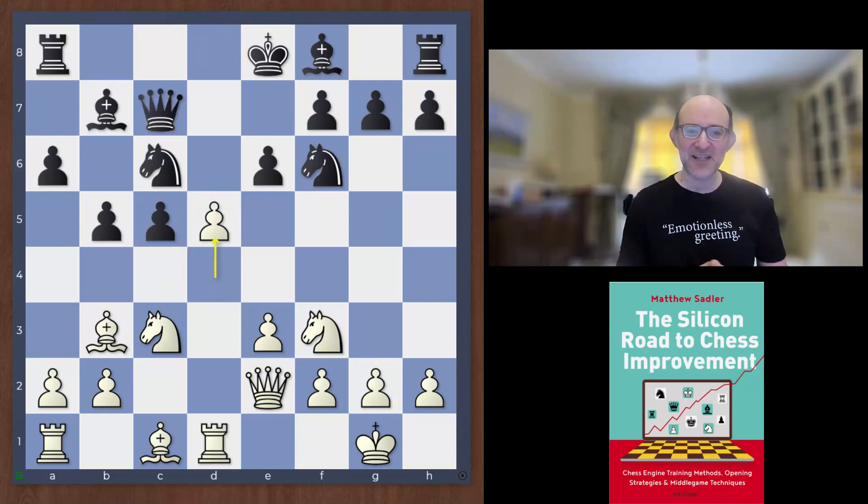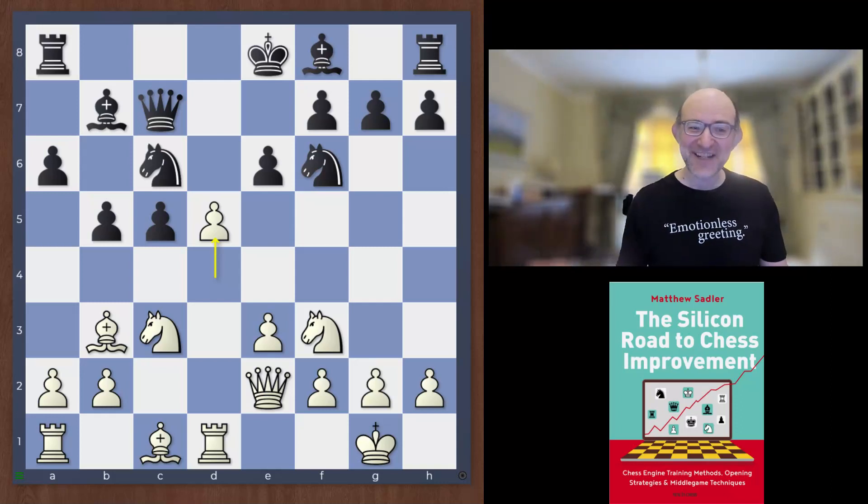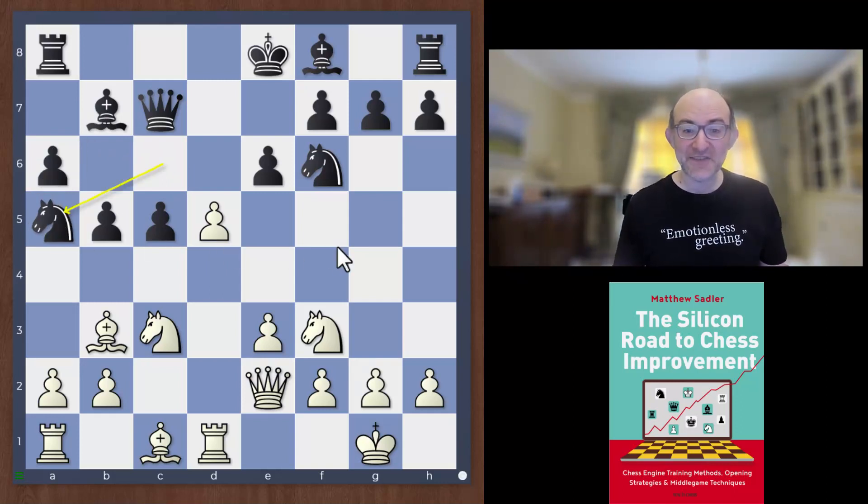Quite interesting that the first game in this line is Rubinstein against Teichmann from around 1911. Rubinstein had three games in this line — a couple as Black and one as White — and actually in all of them he did not find the best way of playing, which is quite funny. The main idea here is to take on d5 with the pawn — this is the main human line — but give it to the engines and they're already taking action here. Stockfish's choice was actually knight a5, looking to sacrifice the pawn to stabilize the situation.